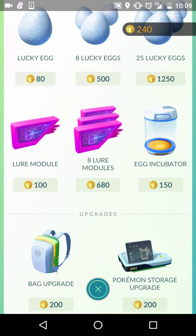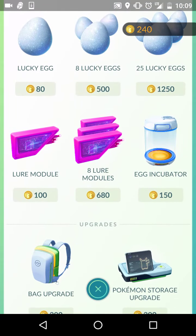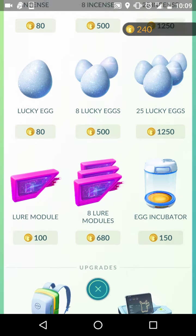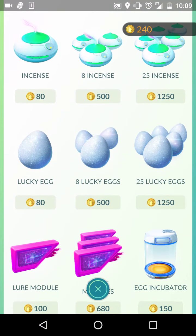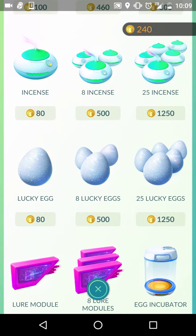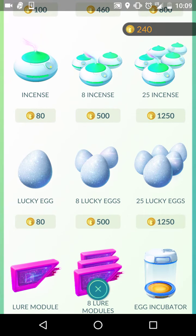I don't buy lure modules because pretty much everywhere I go to hunt Pokemon, the stops are already lured, so I don't really buy those. I'll keep some coins on hand in case I get somewhere and everybody's putting one on — if I'm in a 4-Pokestop cluster area, I'll pick up one and everybody puts up one. Lucky Eggs I do recommend investing in, and I typically buy 8 or 25 at a time.